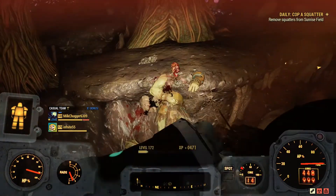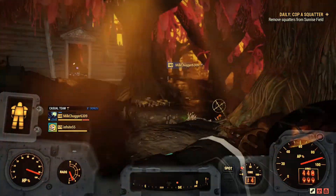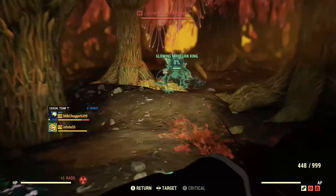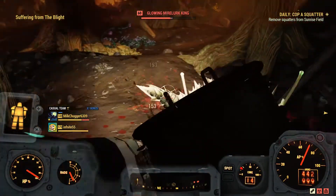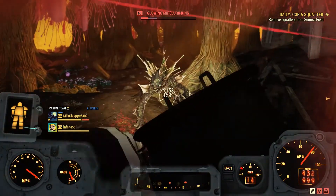I also forgot to mention: Hardened Mass, High Radiation Fluid, and Glowing Mass don't spoil. This means you could potentially do the Scorched Earth event a few times, stockpile those masses and high radiation fluids, and then farm your Flux — this way you'll get much more Flux out of it.